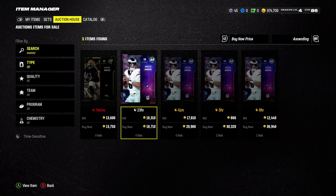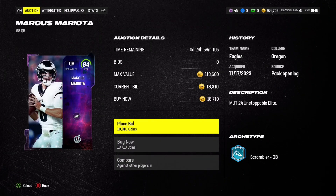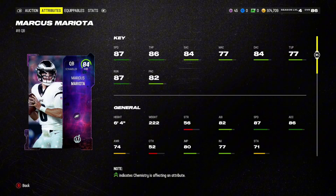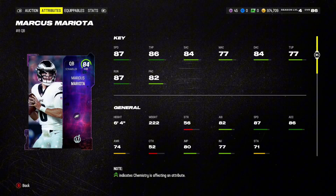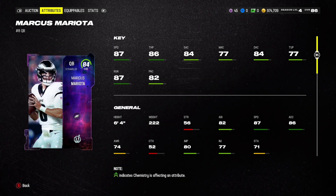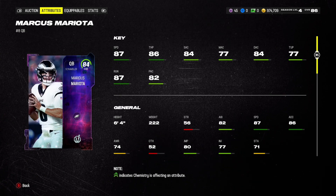Moving on to our last one, who is also a scrambler archetype — we have the boy Marcus Mariota. 18,000 coins for this dude is absurd. 87 speed — that is amazing on an 84 overall quarterback. He is super tall as well. 64 awareness is not great, but 86 throw power, and you can easily get him to 89 throw power with those strategy items.